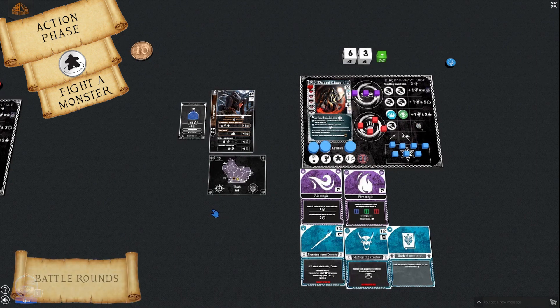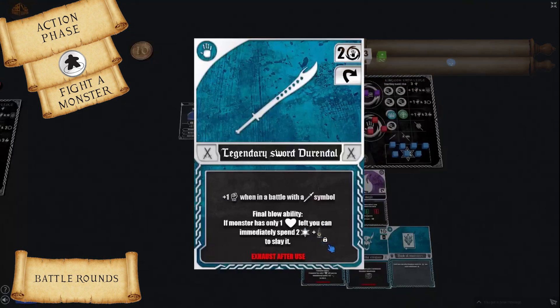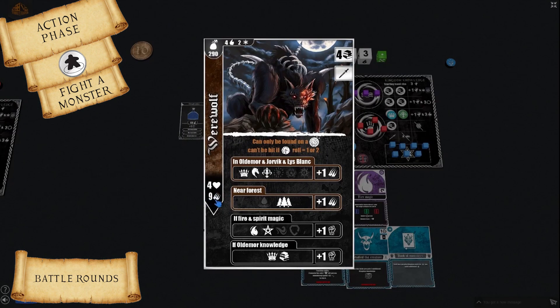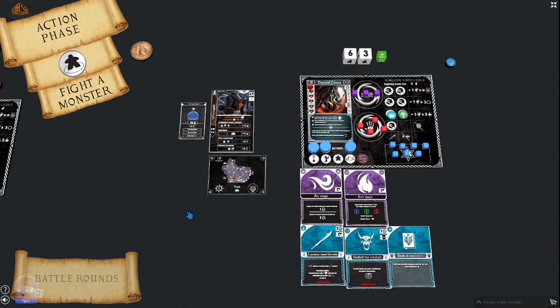Each battle round: First determine the monster's total strength — base strength plus required kingdom knowledge bonus, plus monster bonuses, minus monster hunter bonuses, minus card effects, minus legendary sword card effect. Then the player triggers card effects, rolls colored and white dice simultaneously, triggers any further card effects, and compares the white dice result plus bonuses to the monster's total strength. If the monster's strength is lower, it takes one damage. If equal, nothing happens. If higher, the monster hunter takes one damage plus one poison token if the monster is poisonous.